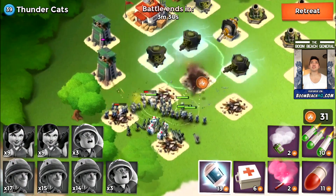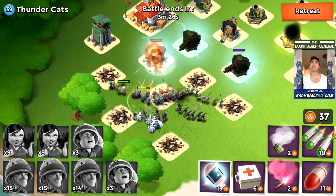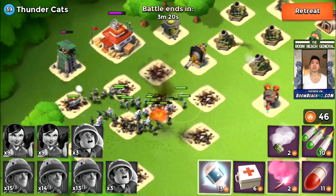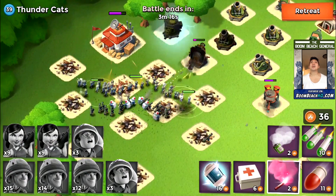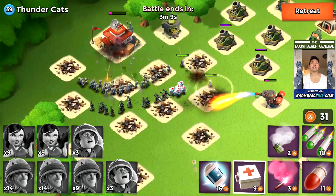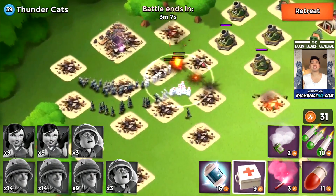We are pushing into the Headquarters now. Remember guys, stunning is really important when you're using this setup because it will help you save your Riflemen — they go down very fast if you don't stun correctly. We are at the Headquarters now — look at the damage! Boom! Headquarters down!